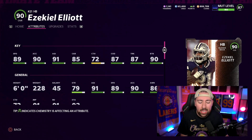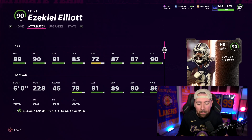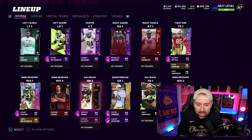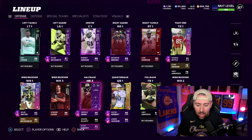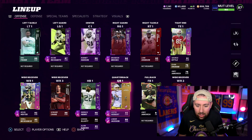We like running backs more around 230-240, especially for power backs that fall forward. But Zeke is an elusive back - he's probably gonna get spin cycle, jukebox, all those types of abilities. He's probably gonna start on my team or at least get a couple reps, but most of the time it's gonna be King Henry's spot to lose. Avon Camara is normally my halfback number two, so we're gonna take him out and put in Zeke.